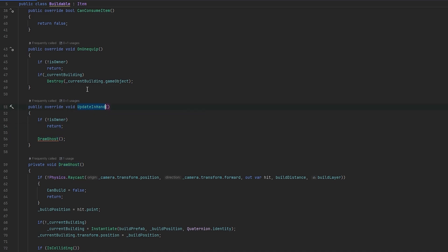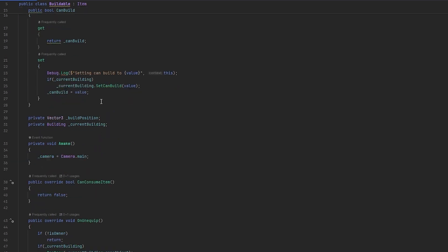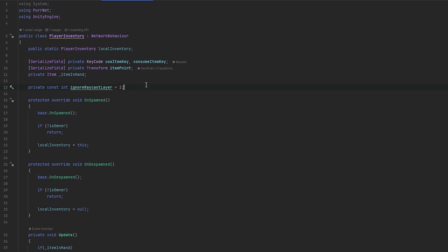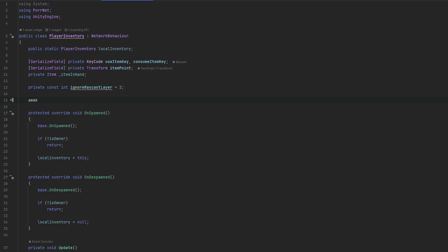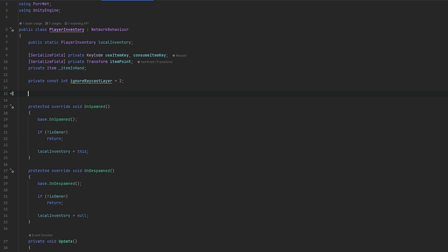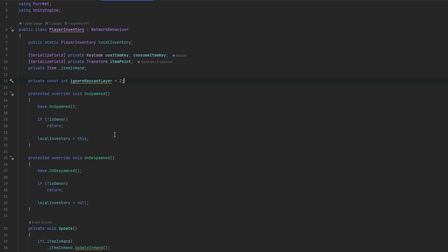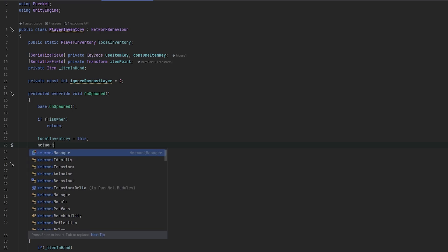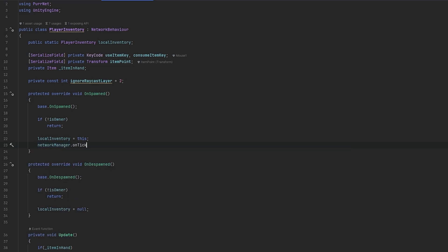I think it's cleaner if the PlayerInventory does it. So let me do that in the PlayerInventory. Let's open up - well we're in a NetworkBehavior, so let's just do it in OnSpawn. Then let's do: if we are the owner, we'll do NetworkManager.OnTick, OnOwnerTick. And then on OnDespawn of course, we'll unsubscribe from this. Then let's make the OnOwnerTick method.